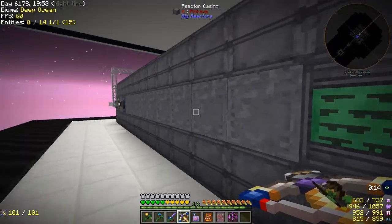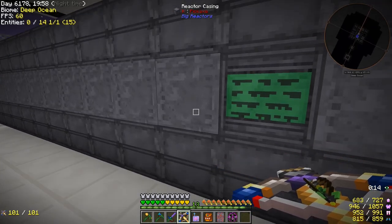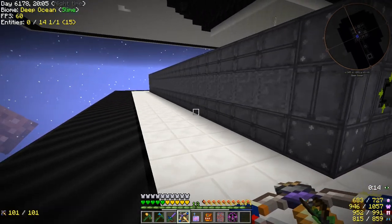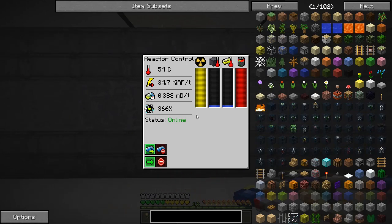Last episode we set up this big reactor. It's only one block tall on the inside, but it's like 27 by 27 — quite large. It is providing a decent amount of power. We set it up and I turned it on. Next episode, we'll go ahead and look at making this thing more efficient so it's not just burning all the fuel all the time when we don't need that amount of power.